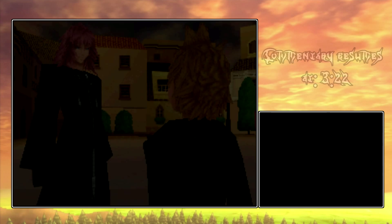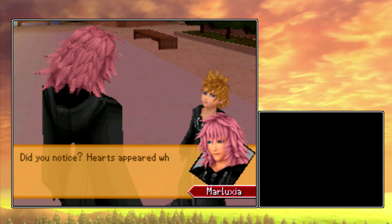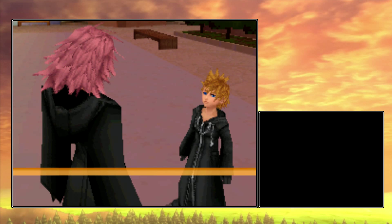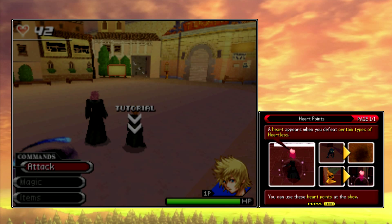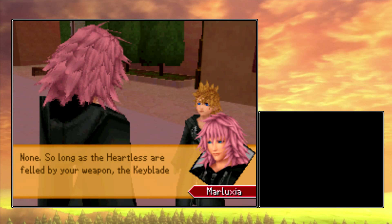Those were what we call Emblem Heartless. Why are they so special? Did you notice? Hearts appeared when you defeated them. Your job is to collect those hearts. Just as a small aside, if you defeat an Emblem Heartless, like Marluxia was saying, they will release hearts. Those kind of manifest themselves in the gameplay as money, sort of, that you can spend in the shop later on. So long as the Heartless are felled by your Keyblade, the hearts will be captured.